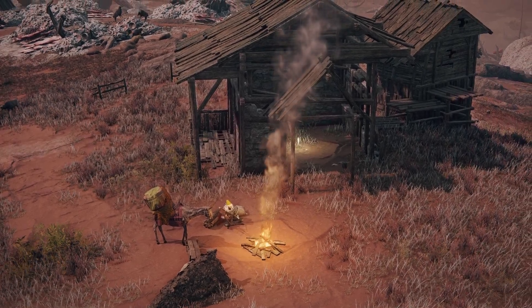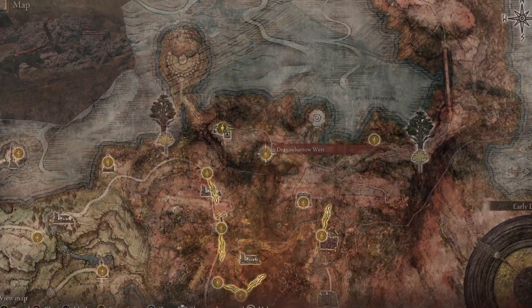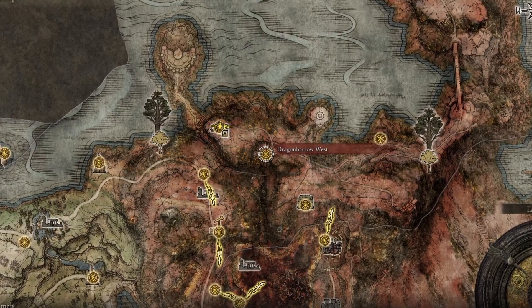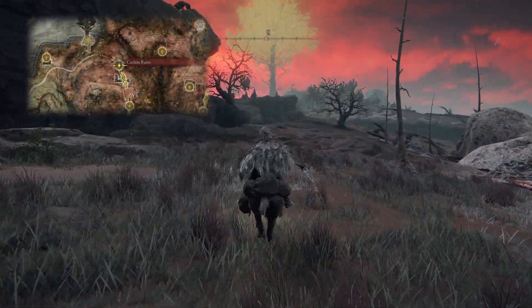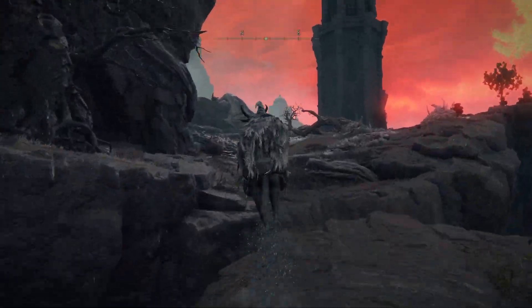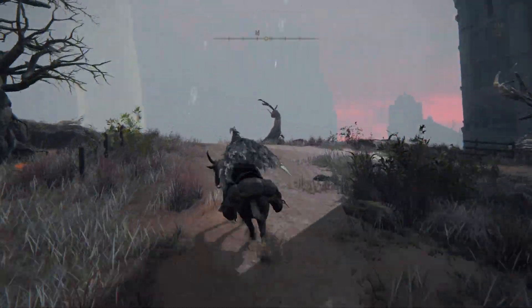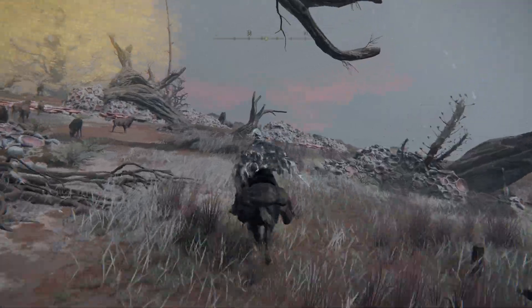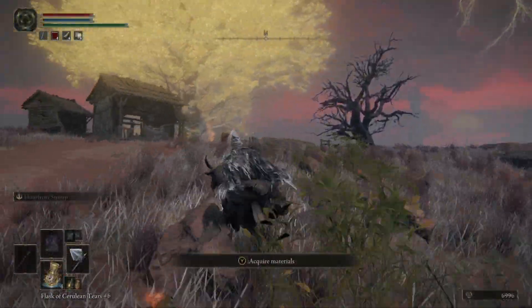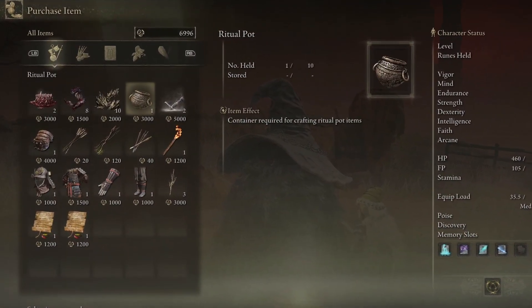As for the Ritual Pot, it will be stowed off to the north of the zone, sold by another merchant. We'll start from the Dragon Barrow West Site of Grace, and if you haven't found your way there yet, you can start from the Caelum Ruins Grace and jump across the chasm using some rocks found to the east. From the Grace, follow the road northwest, staying wary of Caelid's T-Rex dogs and unnecessarily aggressive sheep. At the end of the path, you'll find the Isolated Merchant's Shack — among his items will be the Ritual Pot.